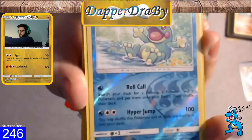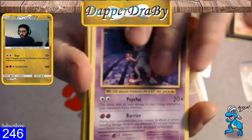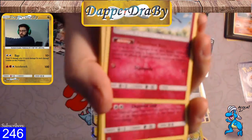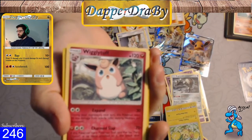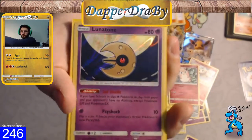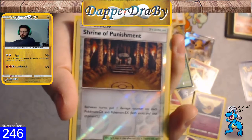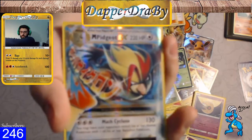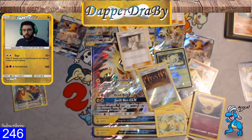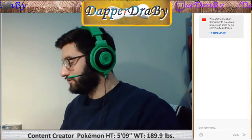Roll call, bringing everything back here. We got the Politoad reverse rare, Alolan Persian reverse rare, regular rare Unknown, Mewtwo, Registeel, Zappy Pom Poms Oricorio, the Ribombee, Wigglytuff — which does more damage if you have a Fairy Charm attached — Lunatone holo, Alolan Golem holo, Prism Star Celebi, Reverse Foil Shrine of Punishment, Mega Pidgeot EX, and an Alolan Ninetales. That was a very good box and the other box was very bad.